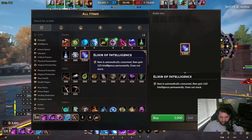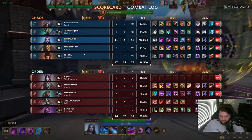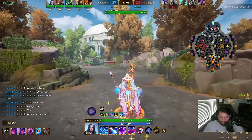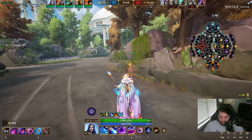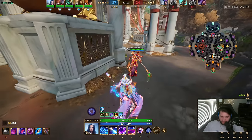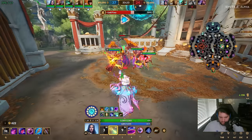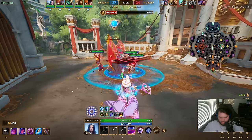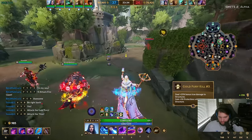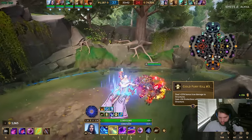Nice - I got a 3k pot, I'm gonna go for intelligence obviously to counter their curses. We gotta get that third Gold Fury so we can start getting Ancient Fury spawns. That third Gold Fury gives us extra true damage - if we have extra true damage at Fire Giant, there's no way they can defend against us. We'll insta-kill any objective.